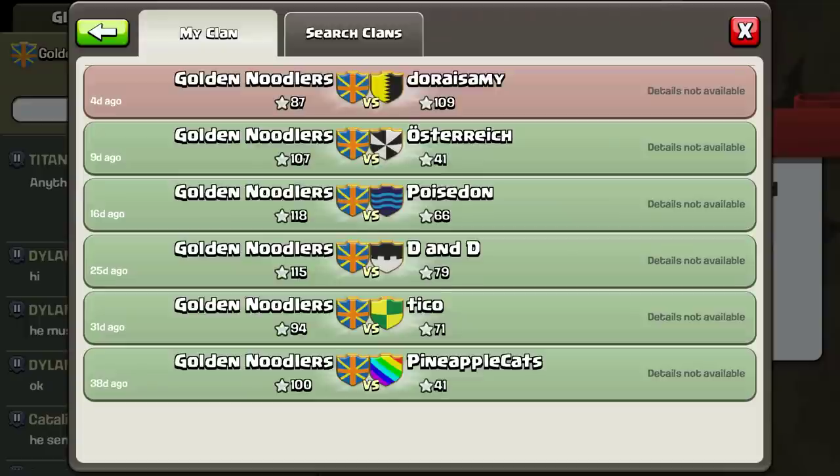We lost our first war. It was the least number of stars we've gotten since we started 38 days ago - 194 to 115, 118, 107 to 41. We've crushed people before, and I think that's part of what happened here.